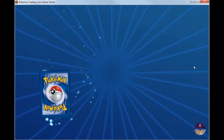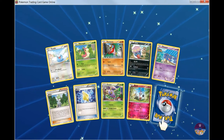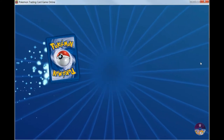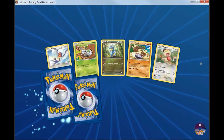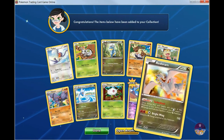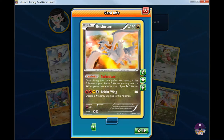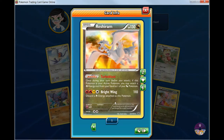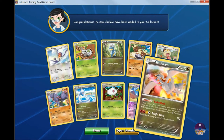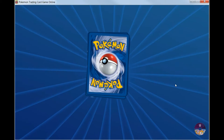Let's keep going. We got another Articuno. Reshiram — this one's pretty good with Turbo Blaze. If he's your active Pokemon, you can actually attach an additional fire energy to one of your Dragon Pokemon. So if you have a Dragon deck, it's a good card to have.